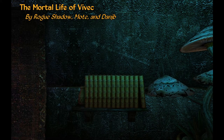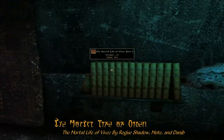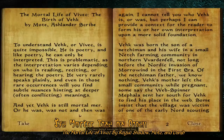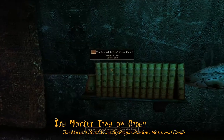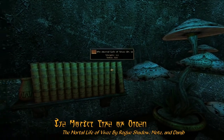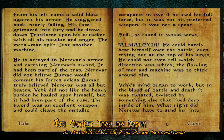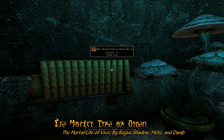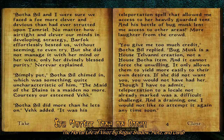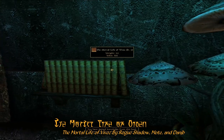Finally, for our Bonus Mod of the Week this week, we have The Immortal Life of Vivek, by Rogue's Chateau, Mote, and Dan Jib. This mod simply adds a new series of books to the Hollomanian Monastery, consisting of a unique set of stories that are similar to the Lessons of Vivek, and delve more into the Poet God. While technically fan fiction, these are definitely an interesting read and worth checking out, should you enjoy literature on Vivek anyway.